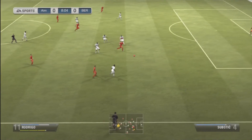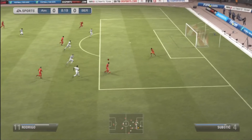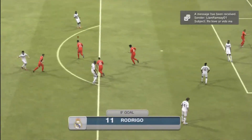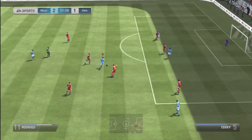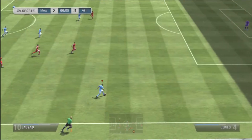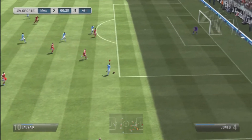And like I said, Labiad — which I'm sure I'm saying wrong — is a great player, because that 5-star weak foot means it doesn't matter where he is, he's just going to have a good chance of getting a decent shot away. Also Rodrigo — shots like this have come off with ease with him, so although he hasn't got the best shooting stat, he seems to play really well in this game.